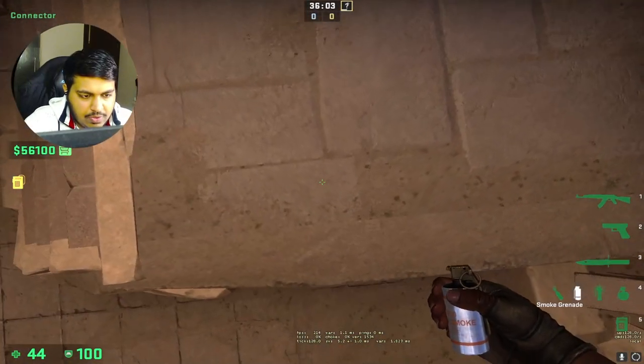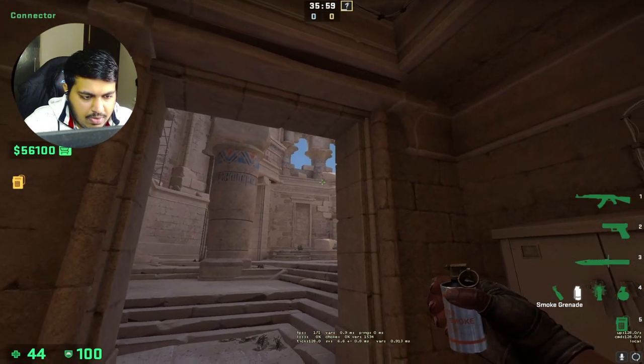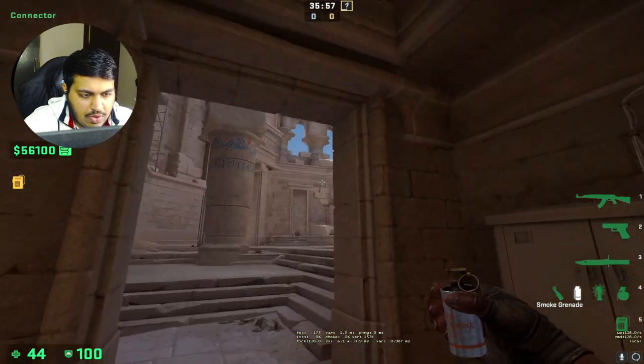For the first smoke, you have to stand right here, aim here on the wall, and run and throw almost till this point.